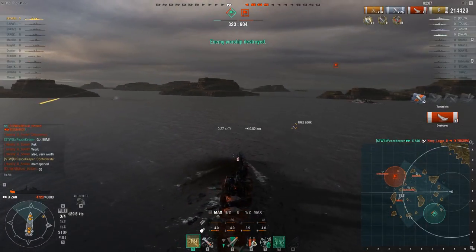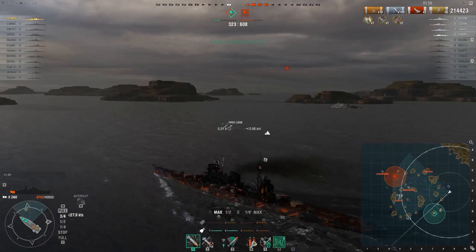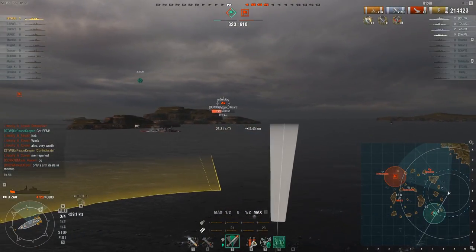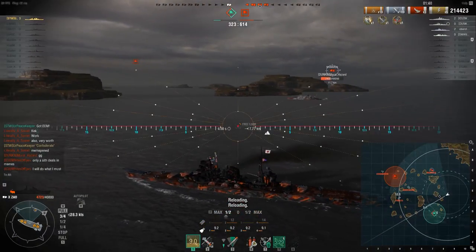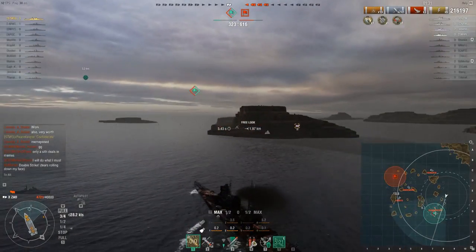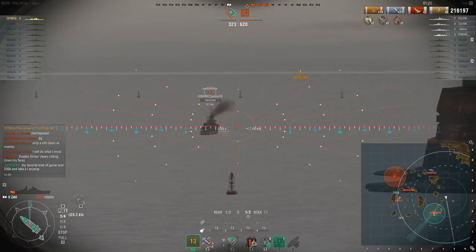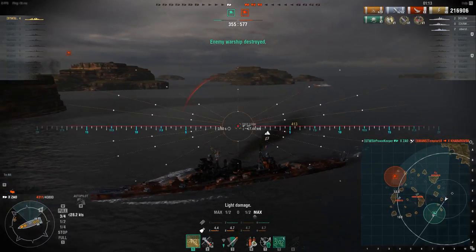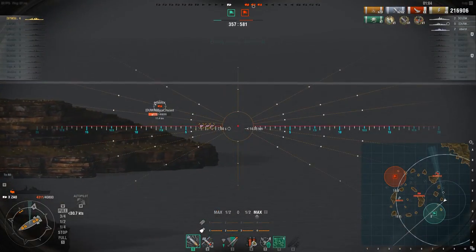We've got a destroyer — the Habarovsk from the very beginning of the match — and not many hit points left. The Bismarck gets spotted; we try to thread shells through to get a fire. Yes, another fire — up to 20 fires. The Habarovsk pops up, he's nearly dead, comes around the island. We get our guns turned in preparation, he pops up briefly — mistake on his part — and we get the kill. Up to 216,906 damage, 20 fires. Is there a Kraken in store? We've got a Bismarck left. I could have stayed invisible, but I'd much rather enjoy actually fighting. I switch to AP — a bit of a mistake — and that's the end of the match.